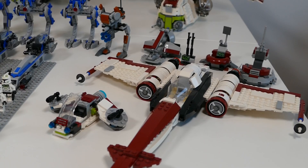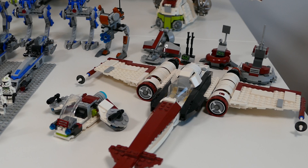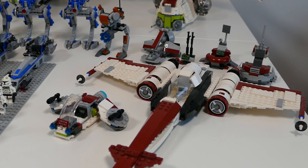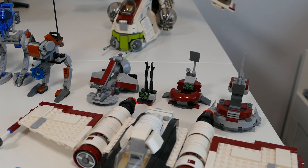Now let's go on to the vehicles. To start it off we have a Z95 Headhunter — slightly modified because I got it ages ago and sort of broke it up as a kid and tried to rebuild it. Next to that we have a small Jedi and Clone Trooper battle pack build. Behind that we have the 2013 Clone Command Station and the Clone Command Station from the minifig pack with a side build.